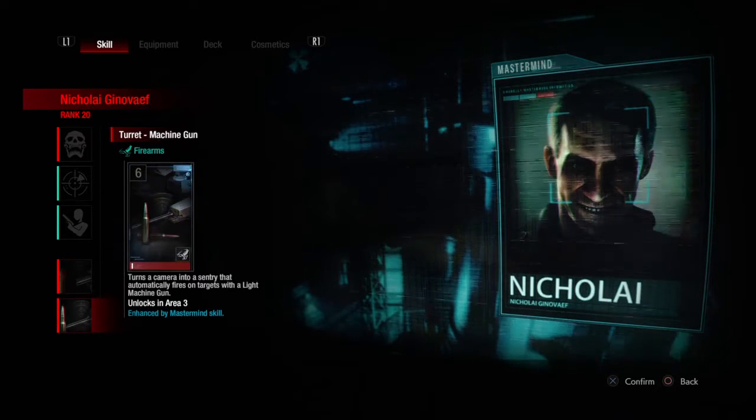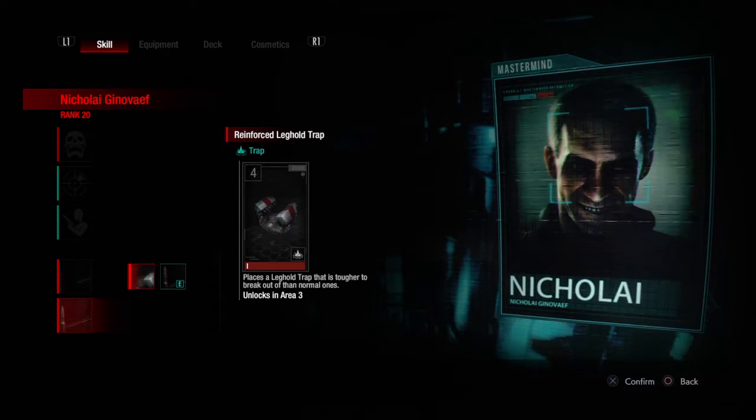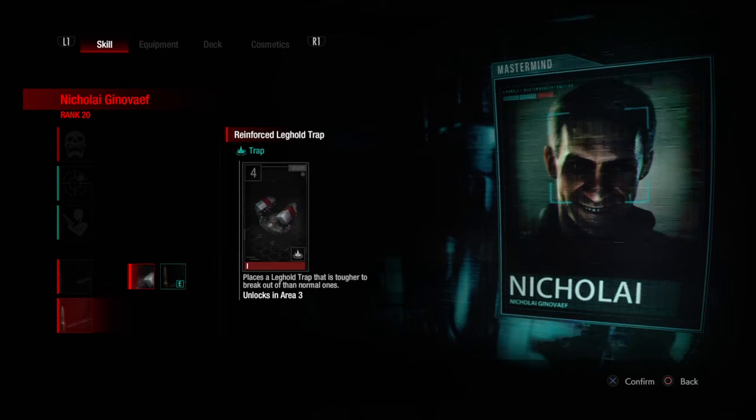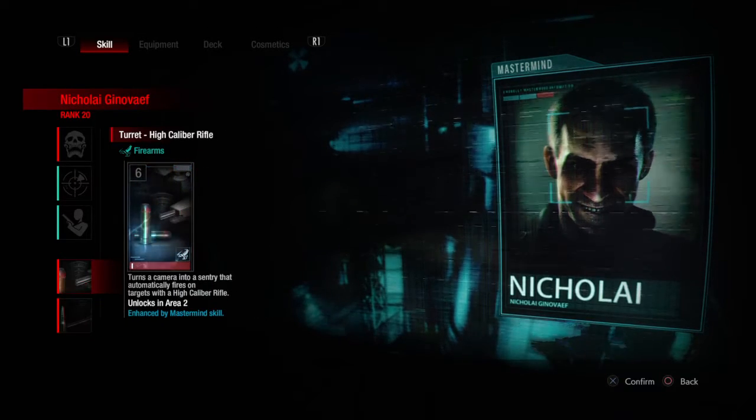For turrets: high caliber rifle and turret machine gun. Originally I was using the reinforced leg trap because it was all I had, then I finally switched. In most of my tests I was using the reinforced leg trap and I never got to area three. I only got to area three a few times to really test this, and I wasn't even doing the Infectious Nikolai build during those tests.